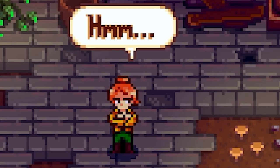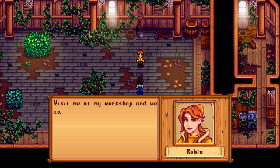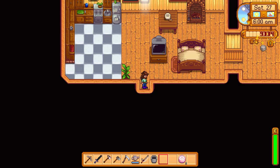Robin inspects the shed and says 'I could actually refurbish this shed if I had the materials — it'd be a challenge, that's for sure. Visit me in my workshop and we can talk more about the specifics.' So I guess we can refurbish that — that's pretty cool. Nice cutscene. Looks like a ton of our stuff is ready today and we got some jelly — not too bad.